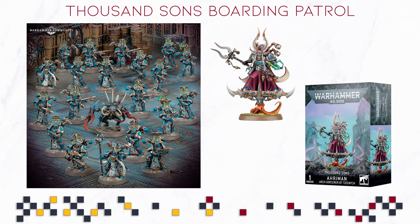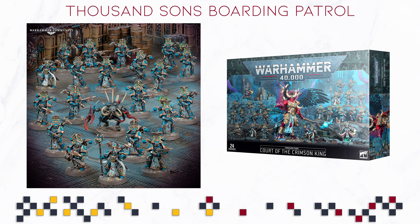Other than that, just to mention — because it's somewhat recent but definitely out of print and hard to find — if you have the Court of the Crimson King, or if you can find it somewhere for a decent price, those two boxes mesh together well. If you don't mind spamming Rubric Marines, at that point you just need to get a couple of Rhinos and you have yourself a fully almost competitive Thousand Suns list. Thousand Suns don't have a lot of options, but you're going to drown in Rubric Marines, and that is actually something you want with this faction.